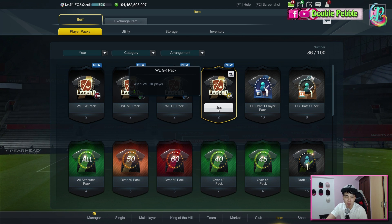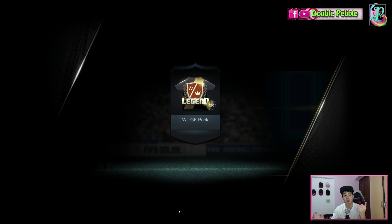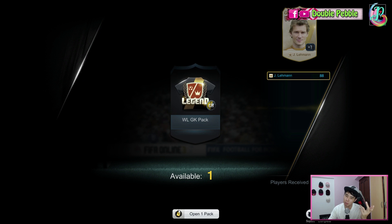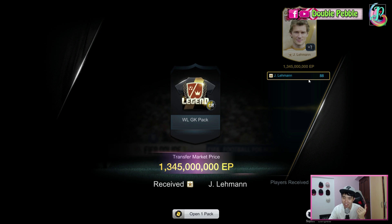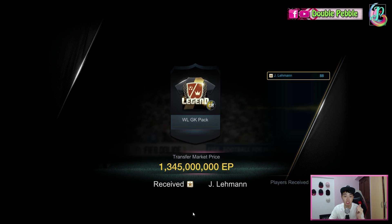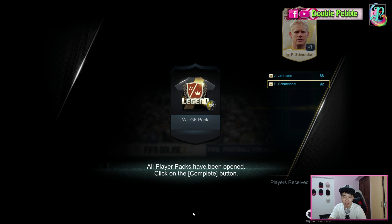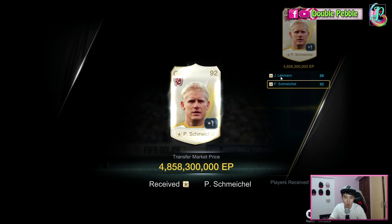In my opinion, the best World Legend goalkeeper is van der Sar, so we're hoping to get him to enhance him. The first one is Jens Lehmann at 1.345 billion. Next one — van der Sar! 4.8 billion, not bad. So 4.8 and 1.3 billion from the goalkeeper packs.